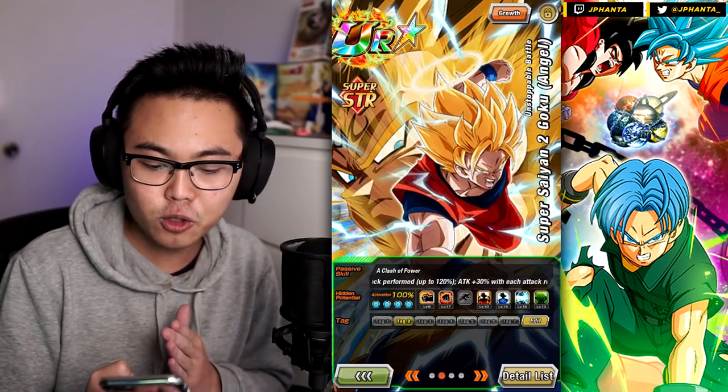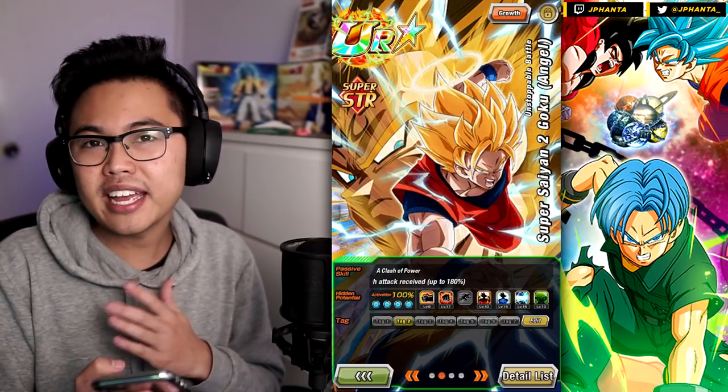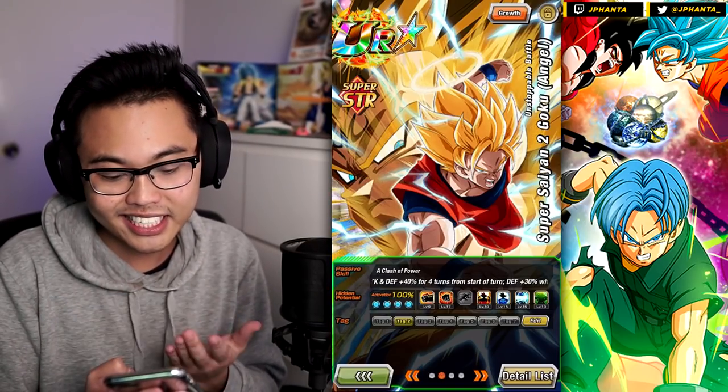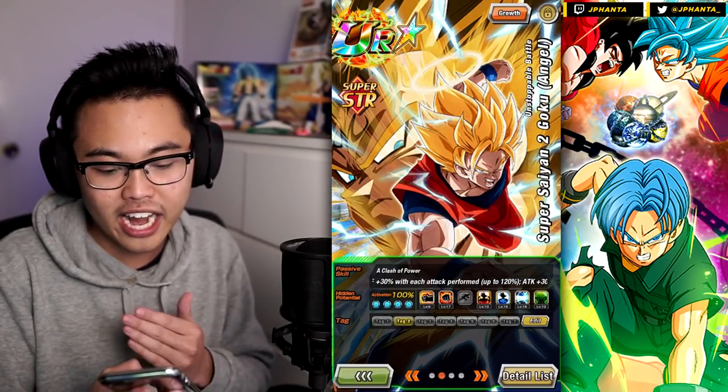For the hidden potential: skill level 17, critical 9, additional. In the best scenario you get a 220% attack boost, so you obviously want to excel that with criticals. Additionals just in case you want to get that defense up — it doesn't have to be a super attack, so you don't need that many additionals.